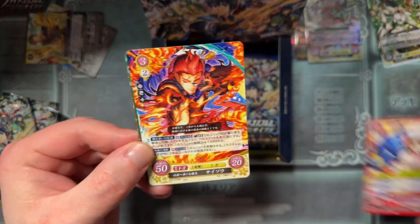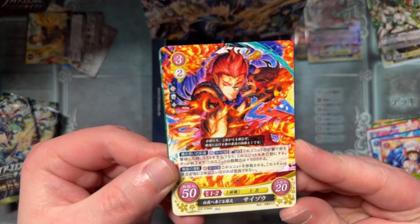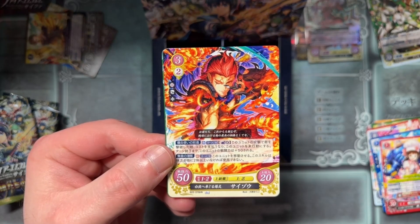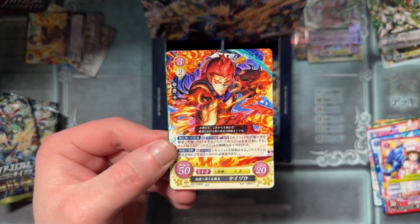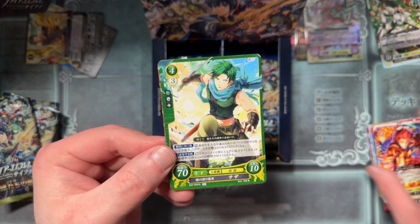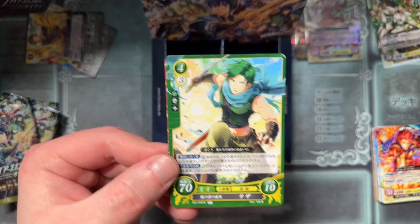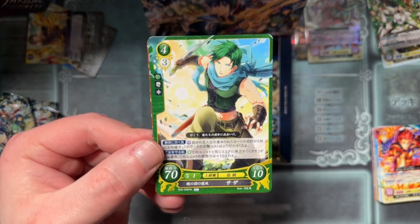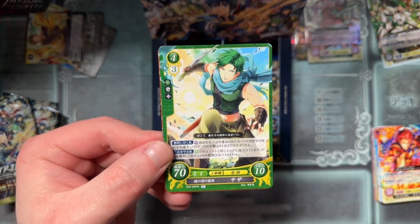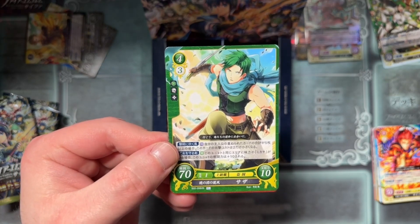Another Frederick, another Mamori. Saizo! Fire ninja friend — I love that. Really like Saizo, very good unit too. We've got Soren — looks like the Radiant Dawn version, he's got the midriff, he doesn't look five years old.